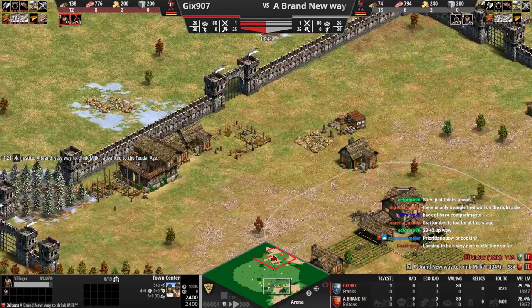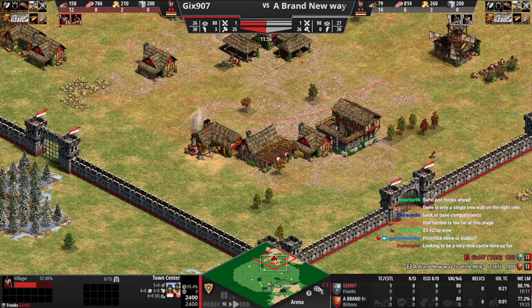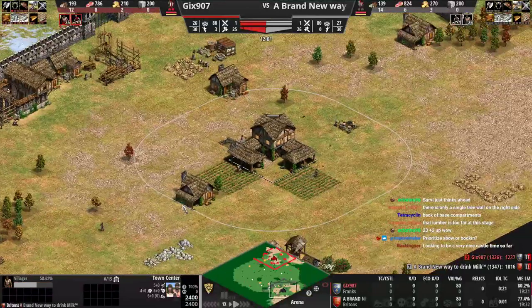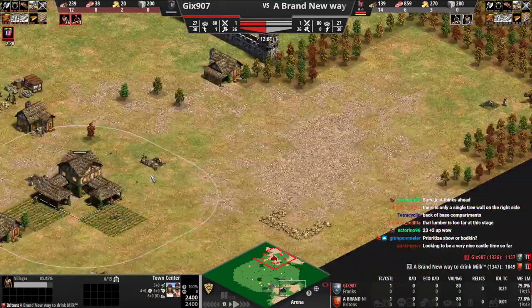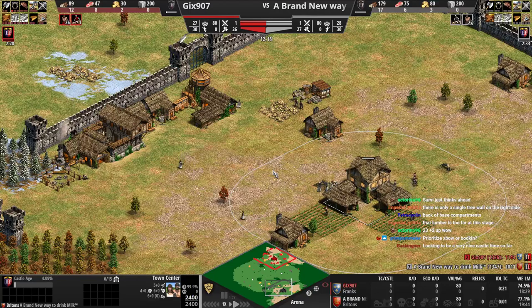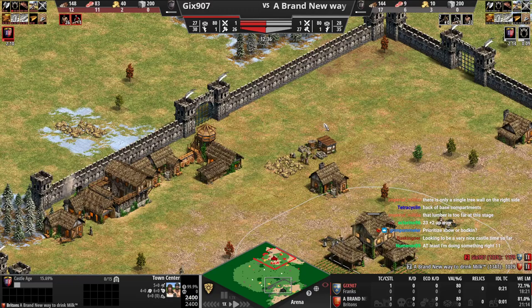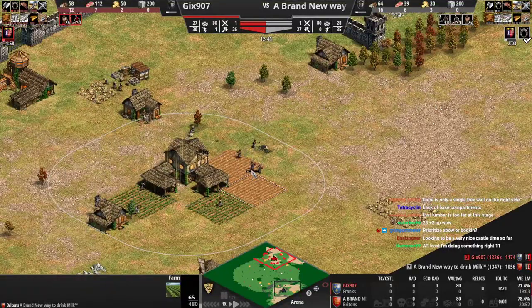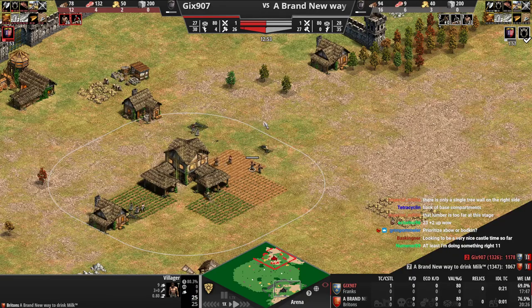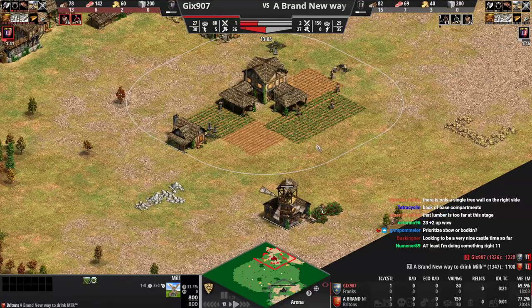Opponent is also going to be up at a pretty good time, although he did idle for 21 seconds so you're in a very good spot. Your build order is very good - even if I was playing this game I'd be happy with the build order. The issue is once the game gets a little bit crazy, that's where it's difficult. You're 1300 but still pretty decent. Until the opponent starts attacking you or you start attacking, then it starts to fall apart a little bit.